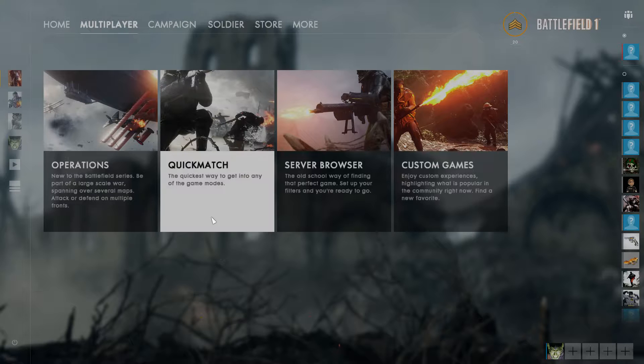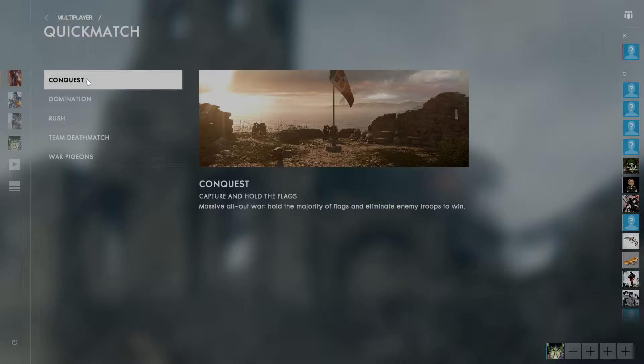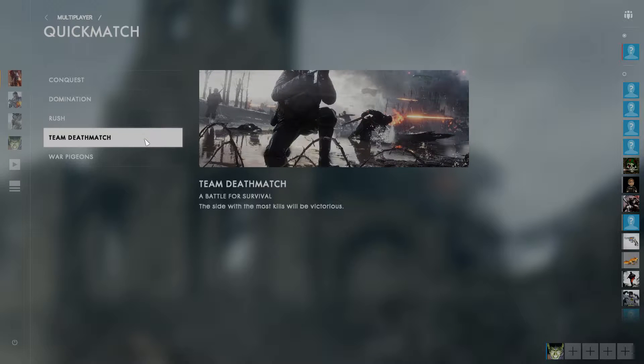Going into the quick match screen you'll find a full list of available game modes, and to date I've gotten a game from all of them every time first try, so it really is quick match for sure. From in here we have our modes: Conquest, Domination, Rush, Team Deathmatch, and War Pigeons. Operations are only accessible via the main menu, which I'll touch on after I run through these modes.